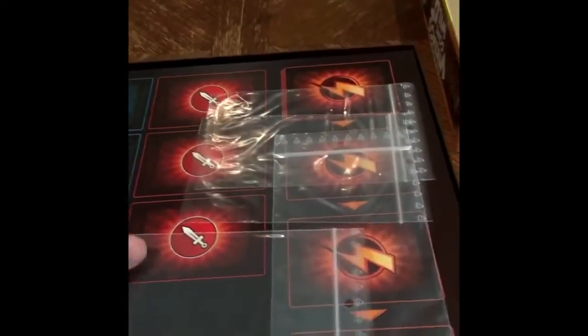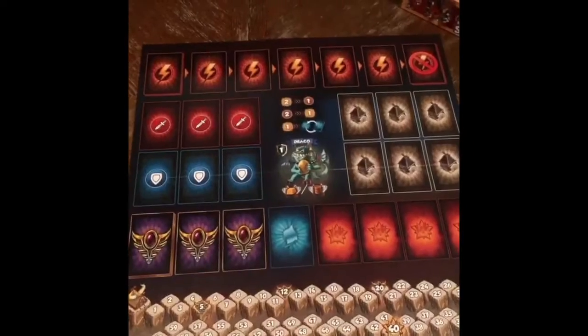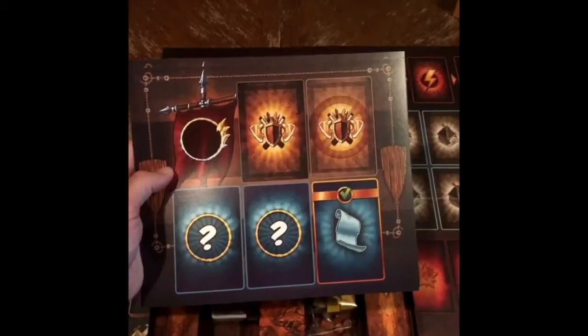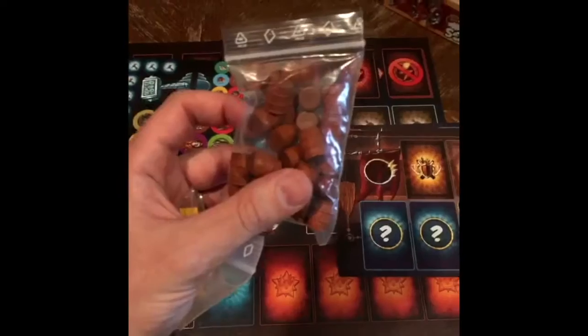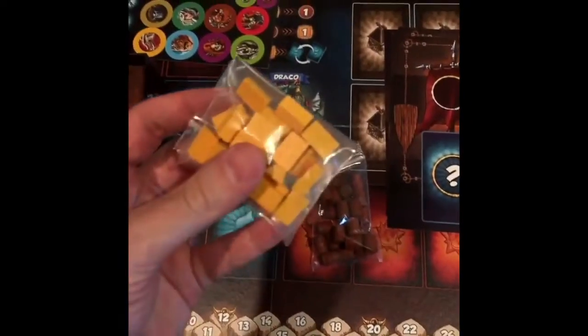All right, some baggies. Here's the board, here's some player mats that each player gets, here's our tokens. My favorite part here, the wood components — there's the beer and the gold.